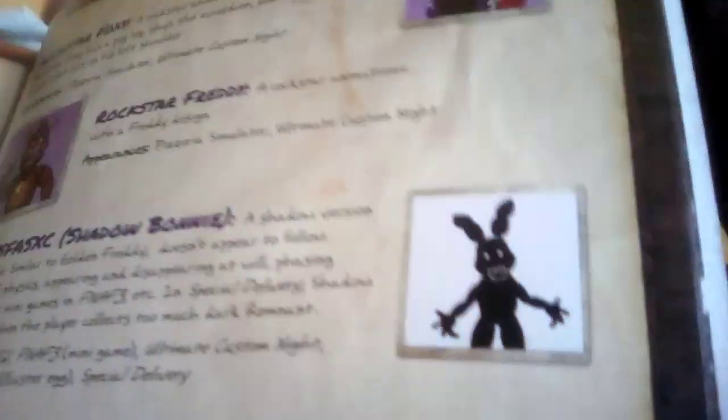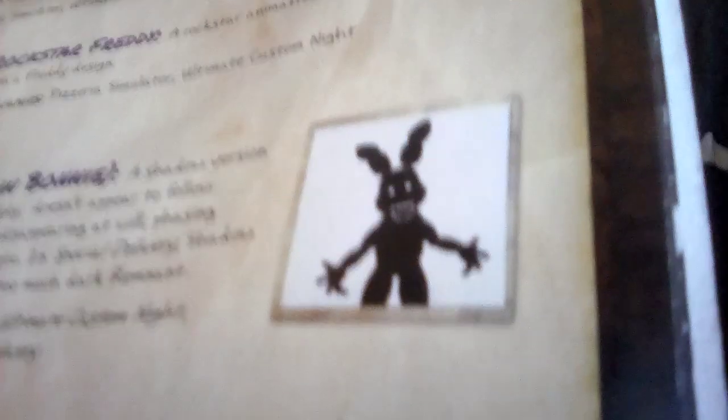Let me just show you what all these shadow animatronics look like. Here's Shadow Bonnie — I already showed you what Mangle has. Yes, if you do Help Wanted you can see Shadow Mangle, just like a recolored normal Mangle. And here's Shadow Freddy, and finally on the final page or second to last page, Shadow DD or XLR.